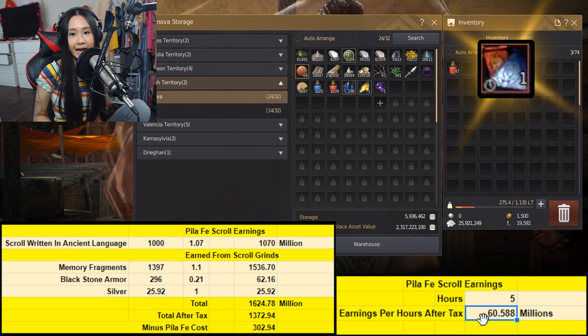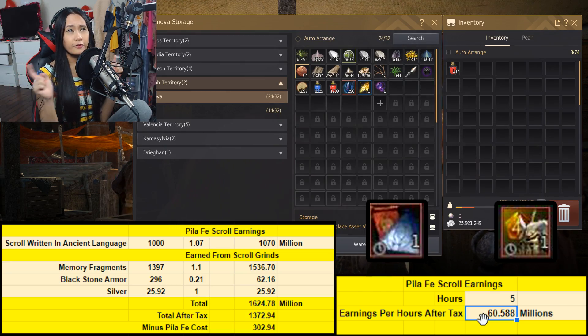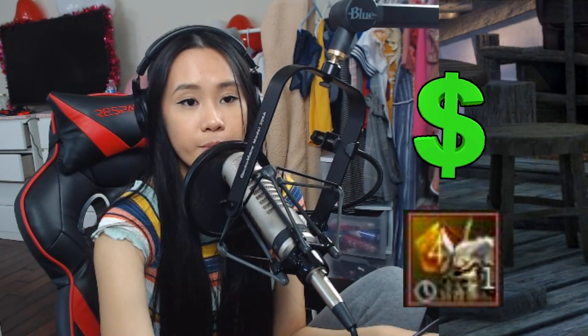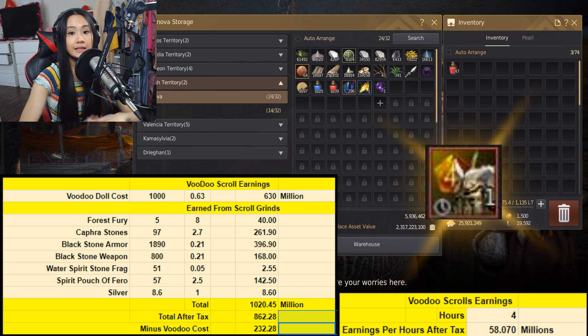Now let's compare Pilafay scrolls to voodoo scrolls. Looking back at the voodoo scroll and relic scroll videos, the voodoo scrolls were already better than relics because they made more silver per hour. So we'll set the relics aside and just compare voodoo scrolls versus Pilafay scrolls.